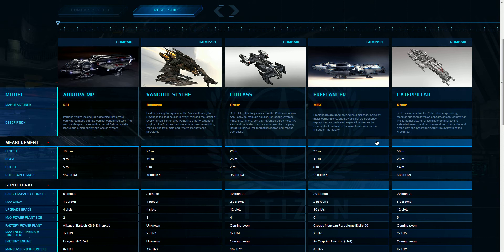I think the Aurora has some pretty good cargo capacity — it has 5 tons. Compared to the Bandool at 3 tons, it's better in that regard. But by far the Freelancer is going to have the best cargo capacity along with the Caterpillar.